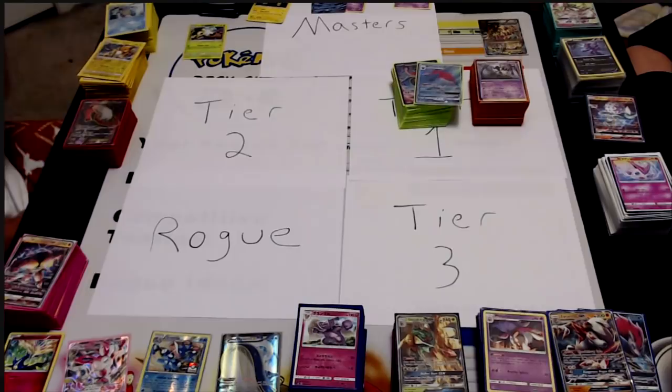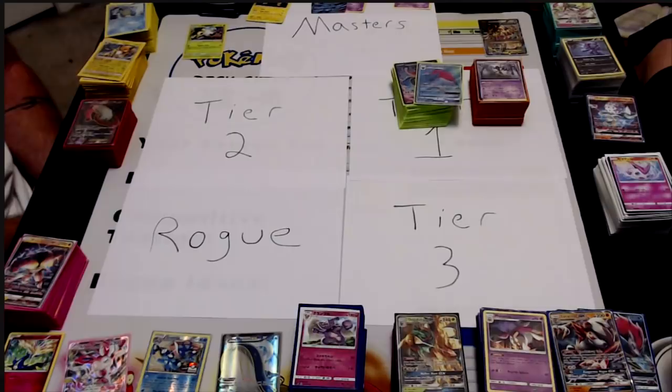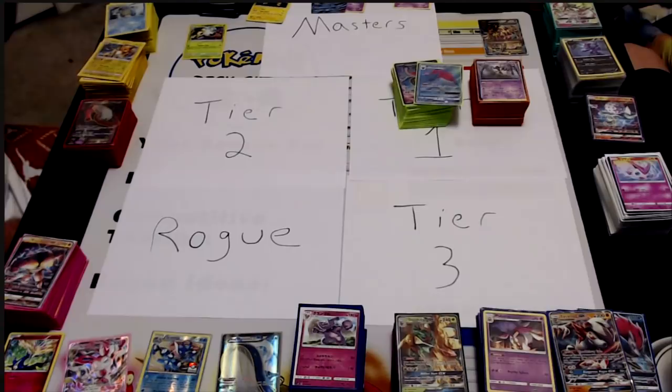The other clearly tier one deck is Zoro Toad. We saw Pindar dominate expanded with it — he beat Aaron Tarbell's Trevenant, but that was a Trevenant not built to deal with Toad. It didn't have the Faba, the Flare Grunt, or that good stuff. Our Trevenant list plays two Faba and one Flare Grunt and it easily deals with Toad, unless there are prizing issues with your Fabas or you can't draw into them with Sycamores.